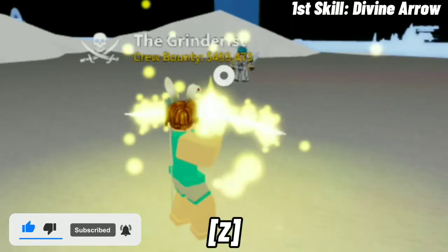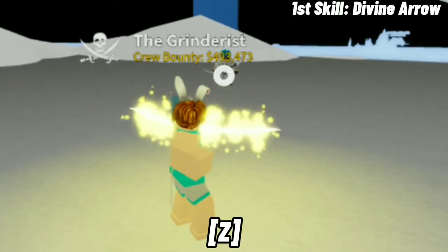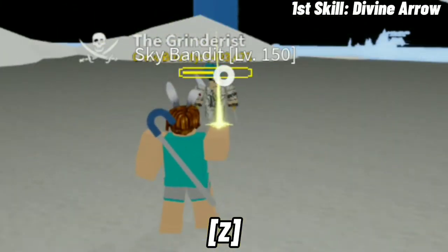First off is Divine Arrow. The player summons a bow and an arrow made out of high pressure light. Good stun.